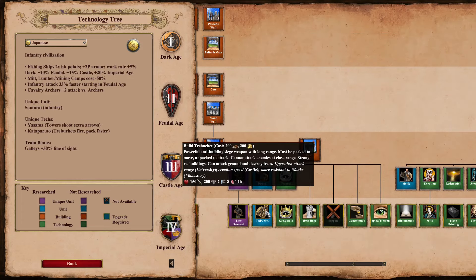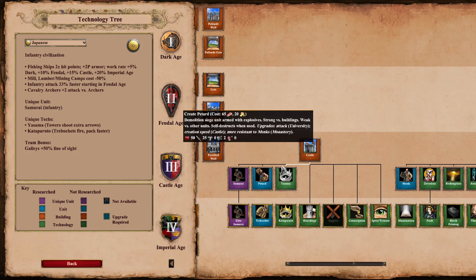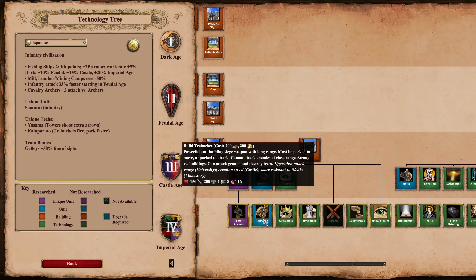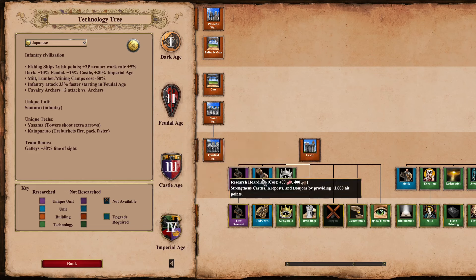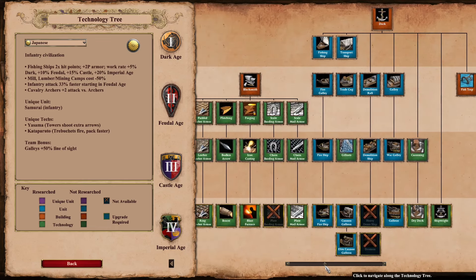Japanese have the highest DPS single-target unit, which is their Kataparuto Trebuchet with Siege Engineers attacking buildings. Excluding things like petards, stuff that doesn't die when it attacks — over time, a Kataparuto Trebuchet with Siege Engineers will do more damage than anything else over an extended period of time against a single target.